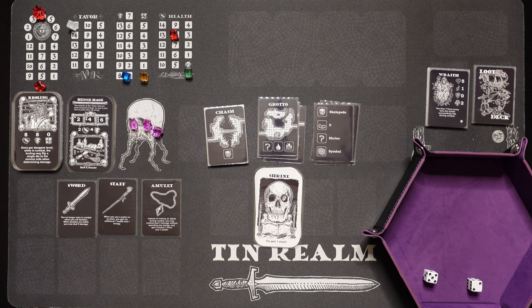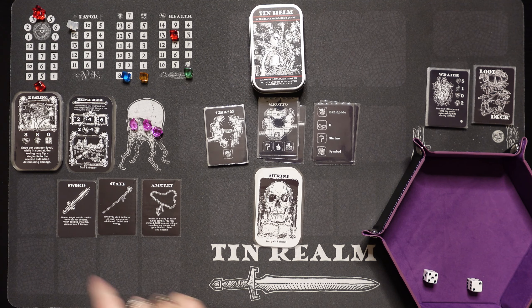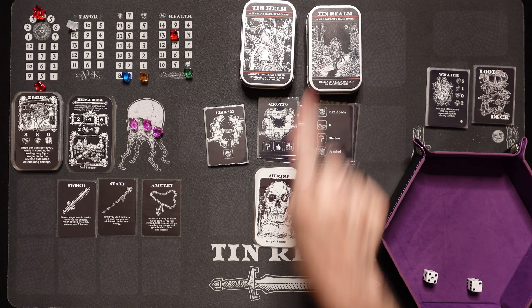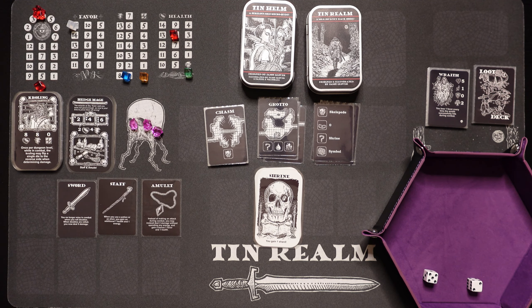Technically, we have beaten Tin Helm with the crawling hedge mage, just barely. And now we're going to head into Tin Realm. Let me go ahead and get this stuff cleaned up, get Tin Realm set up, and we're going to continue the adventure.